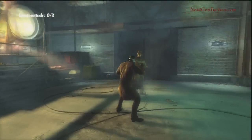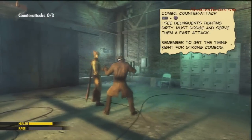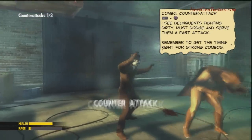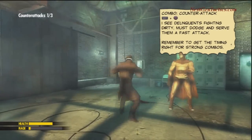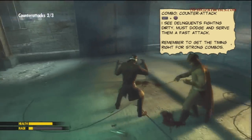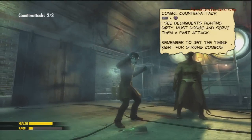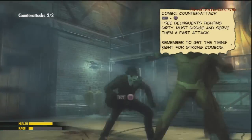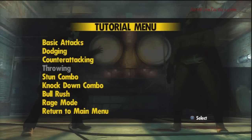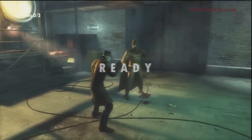Counterattacking is the same as last time, except we're going to hit R1 and then square. We've got to do this three times as well. There are quite a few combinations of attacks and whatnot — you'll see it a bit later in our other video where we actually do the gameplay of the demo.